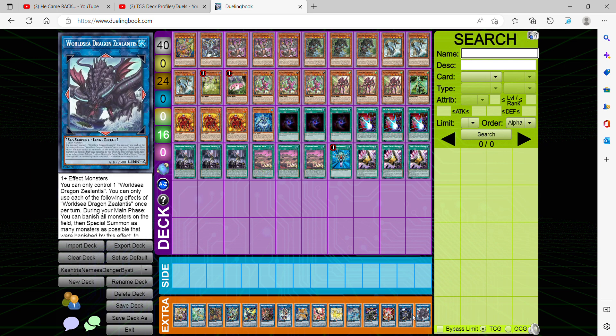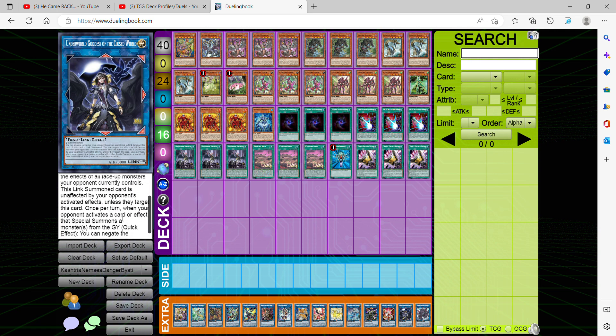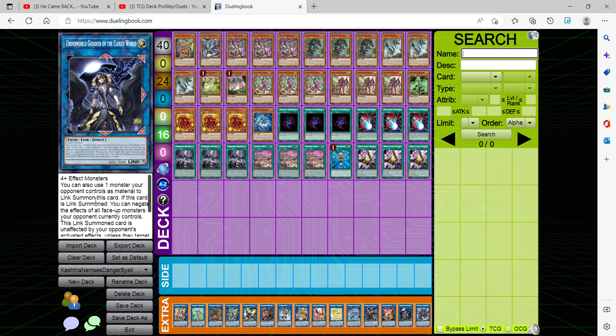We're also playing Underworld Goddess of the Closed World since we have IP Masquerena, as well as a lot of monsters we can summon into. It's unaffected by card effects that don't target this card, and if your opponent summons a monster from the graveyard by card effect, you can negate it for free. On top of that, you can use one of your opponent's monsters as link material for this card, so not only are you using your own monsters, you get rid of one of theirs as well in the process — and it's a Link 5.